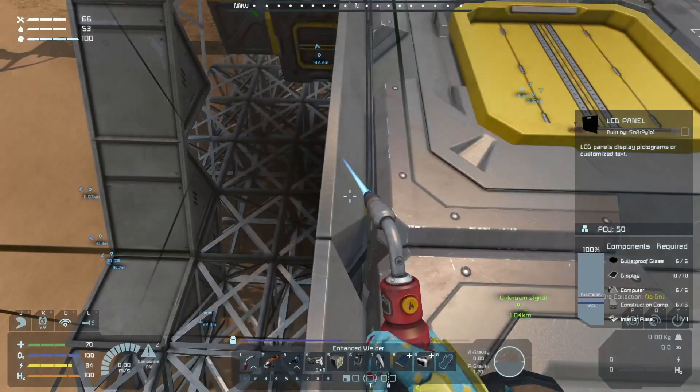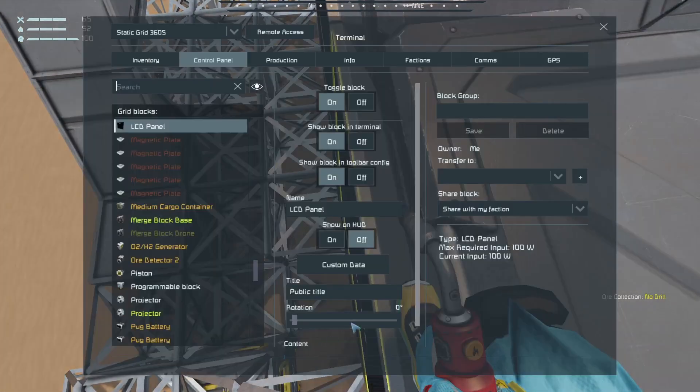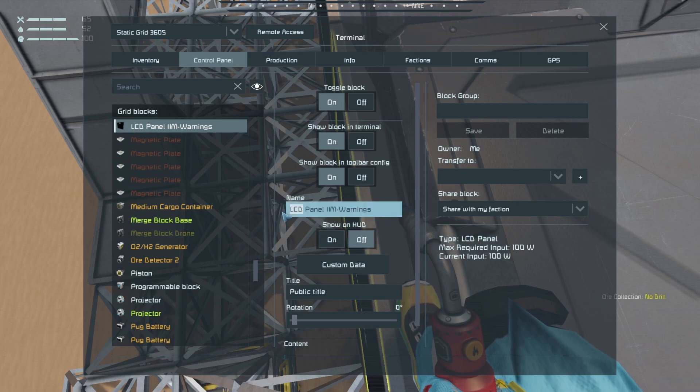I'll name these very quickly while I'm here. It doesn't matter the name or anything before — so for instance, 'Izzy's panel', doesn't matter. What matters is the capitalization — caps does matter. You want capital IIM dash main, right there. This one here, I want capital IIM dash warnings. I'll even change that LCD again to Izzy's just for future reference.